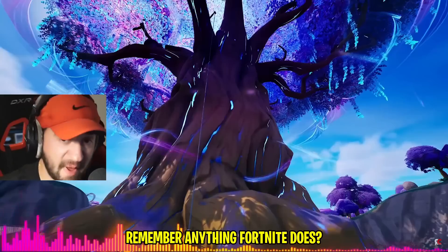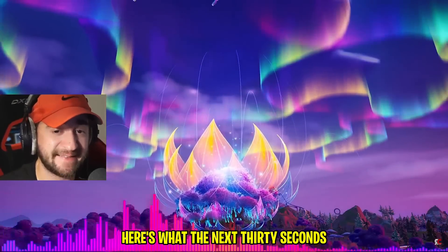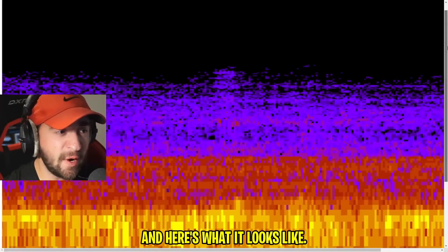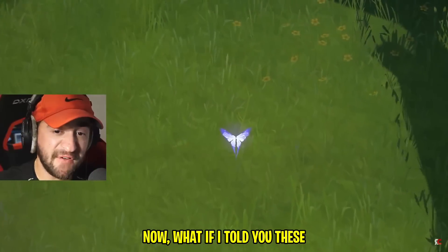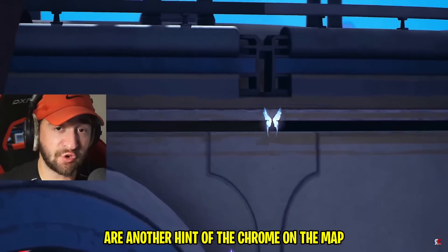Let's take a look. Remember, anything Fortnite does is fully on purpose — it's all connected. Here's what the next 30 seconds of this leaked audio sounds like. This was just leaked and nobody has ever seen this. Obviously, the Fortnite Season name is Paradise. This just simply does not sound like Paradise. Someone decoded this audio and put it into a spectrogram, and here's what it looks like. Whenever there's mysterious audio, there's always a picture in a spectrogram behind it — but this is absolutely nothing. What if I told you these mysterious butterflies floating around the map are another hint of the Chrome on the map?